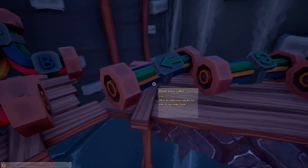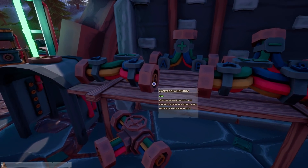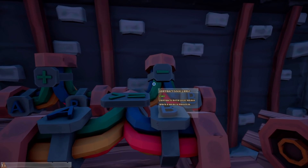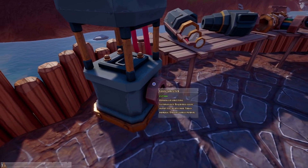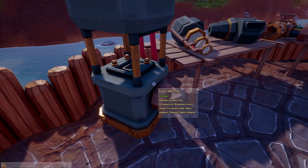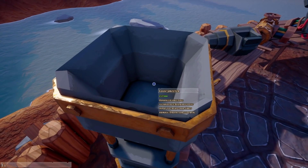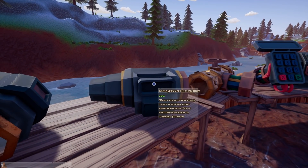I've never been one for logic. As far as A-to-B connectors, AND gates, OR gates, XOR gates, subtract logic — it's ridiculous. This is a logic smelter, so as long as we have power going to this, it will automatically smelt everything in here. It's 17 grand! Everything over here is expensive.